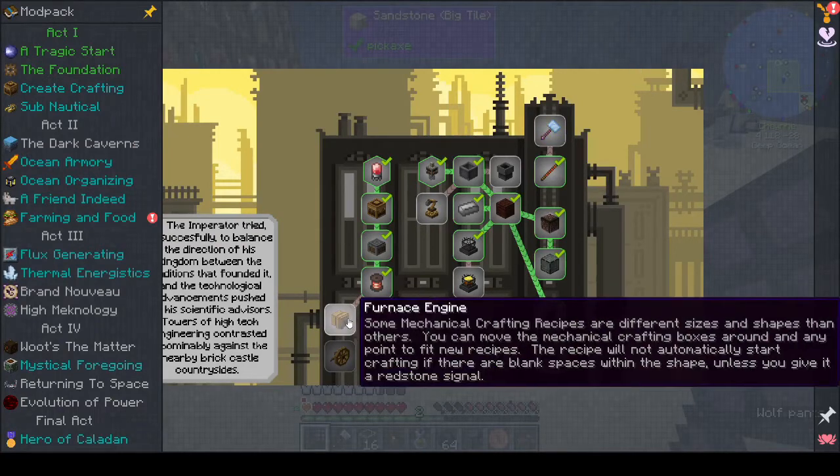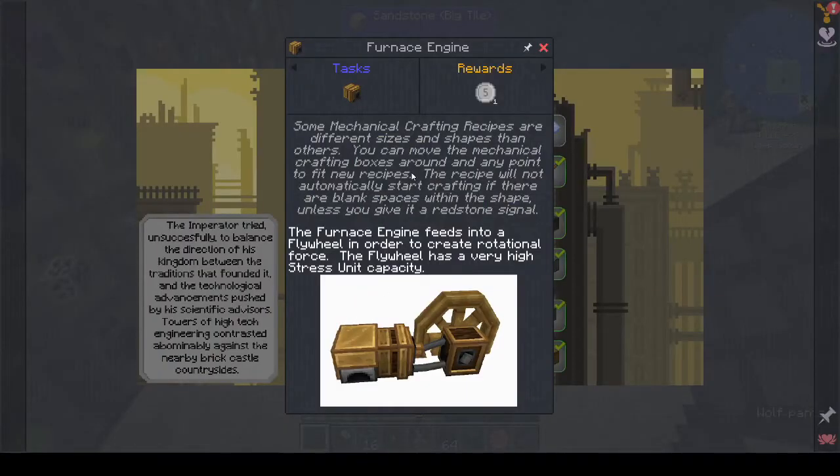Now for the furnace engine. The quest note says some mechanical crafting recipes are different sizes and shapes — you can move the mechanical crafting boxes around at any point to fit new recipes. The recipe won't automatically start crafting if there are blank spaces within the shape unless you give it a redstone signal. The furnace engine feeds into a flywheel to create rotational force, and the flywheel has a very high stress unit capacity.